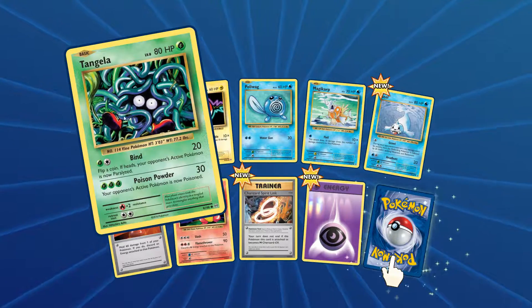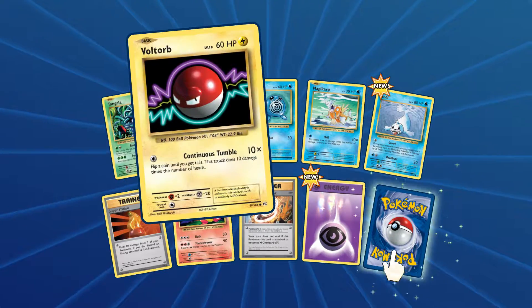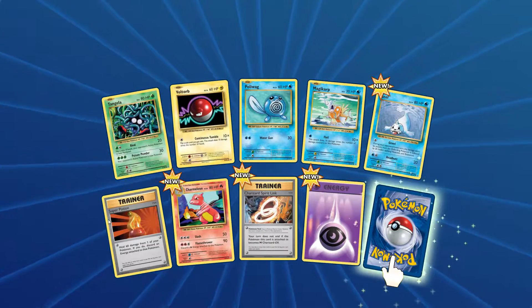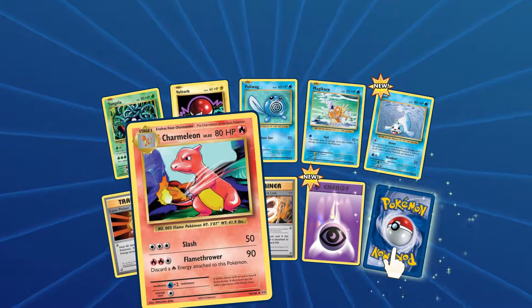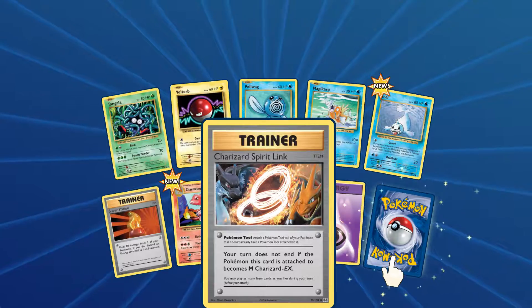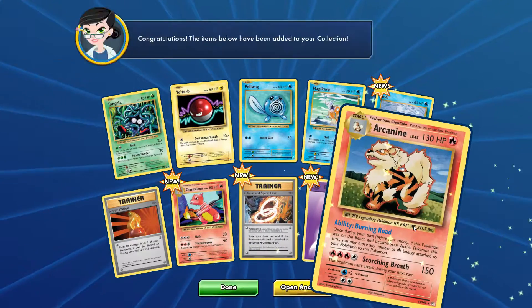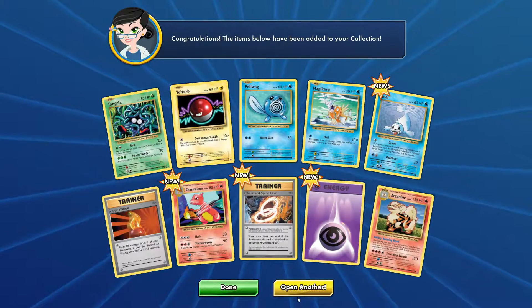There is Tangela, Voltorb, Polywag, Magikarp, Seal, Super Potion, Charmeleon, Charizard Spirit Link, Psychic Energy, and the rare is Arcanine. Let's open another one.